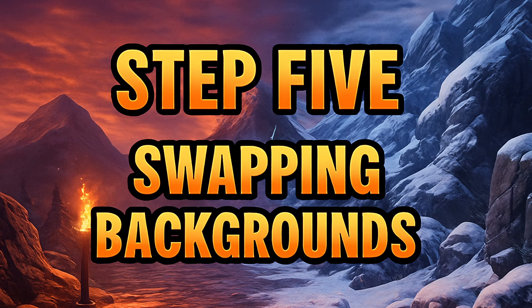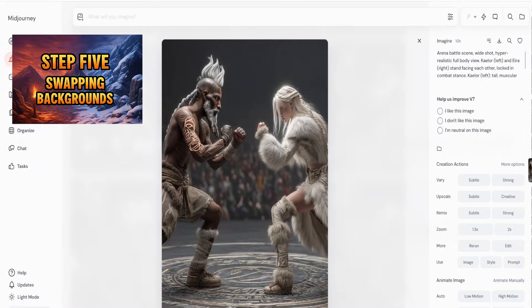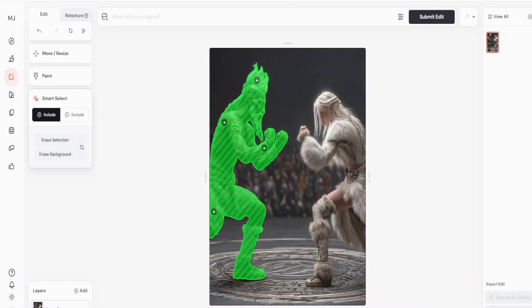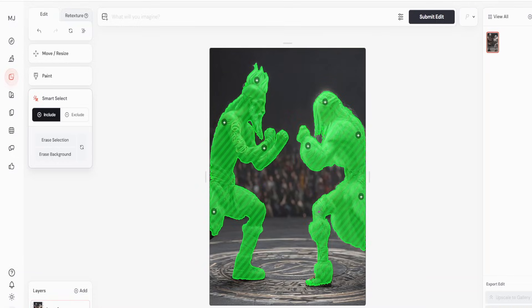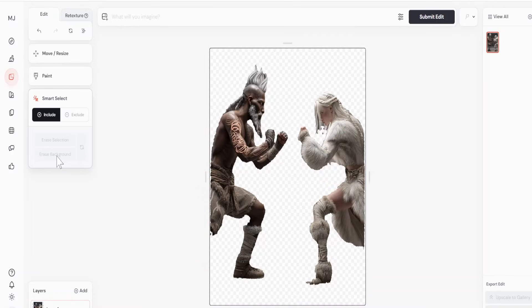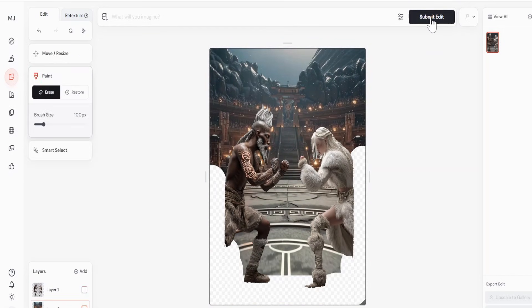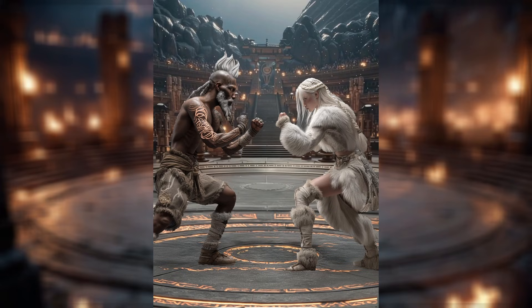But we don't have to stop there. With the Editor tool, we can easily change the background. Select both characters with Smart Select until they're masked. Erase the old background, then add a new one as a layer. Place it underneath, reposition the characters, and submit. Bam! Same characters, brand new setting.